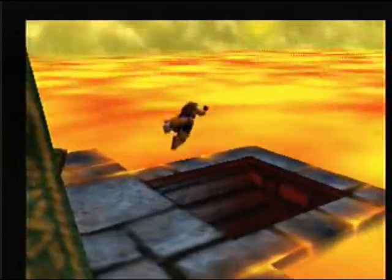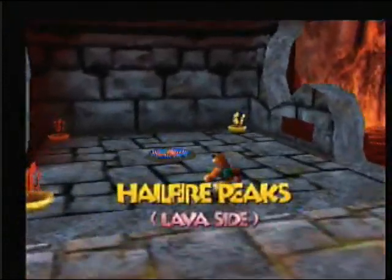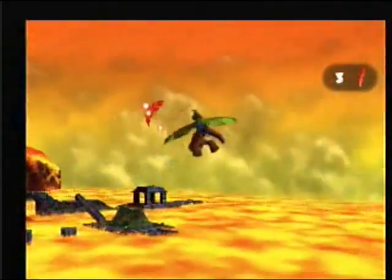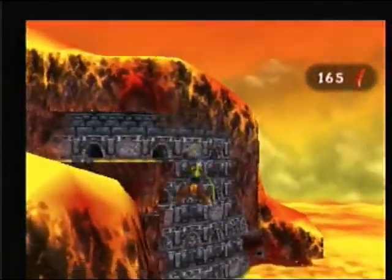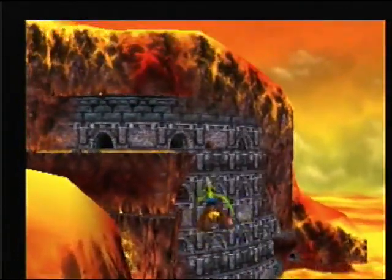Hey guys! Alright, in the last part we beat the first half of the boss fight of Hailfire Peaks, we stopped the firestorm, and accomplished a few other things. In this part we're gonna get an actual Jiggy instead of a fake Jiggy, and get some more stuff done before probably going on to the next side.